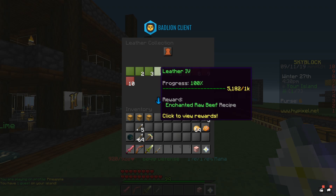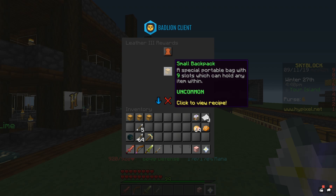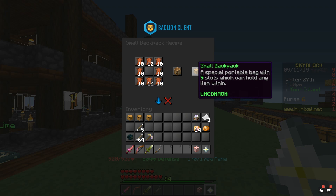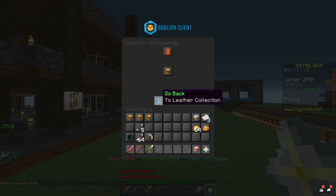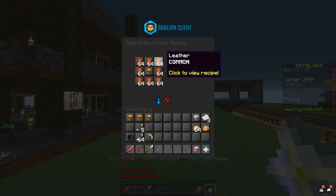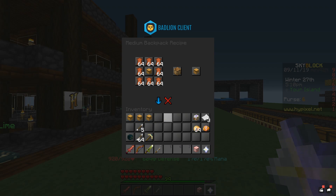Since the game has been out, inside the leather collection at about level 3 of leather — once you collect 250 — you unlock a recipe for a small backpack. They also changed the textures on the backpack. As you can see, it's quite easy to craft. It's a stack and a half of regular leather, and it gets you a small backpack with nine storage slots, equivalent to one row of your inventory. Then you can also get a medium backpack, which is a small backpack surrounded by eight stacks of leather — 18 slots, two rows in your inventory.